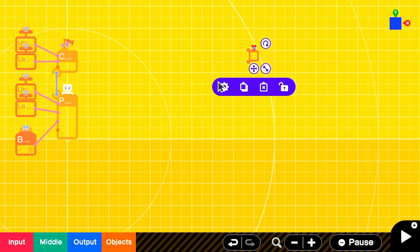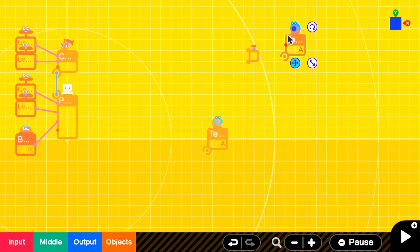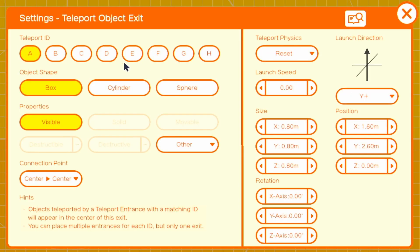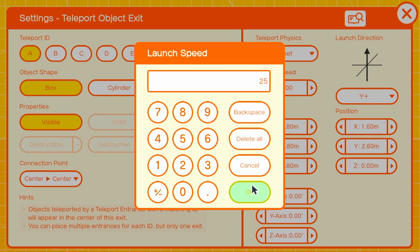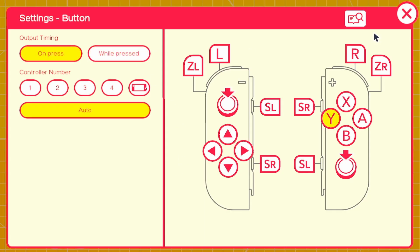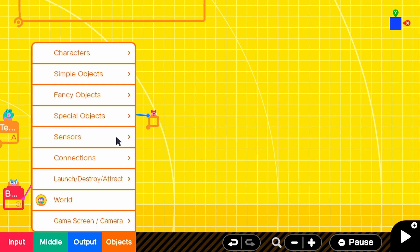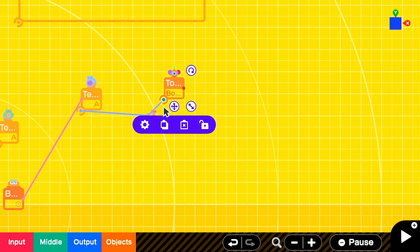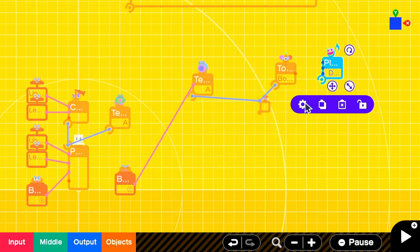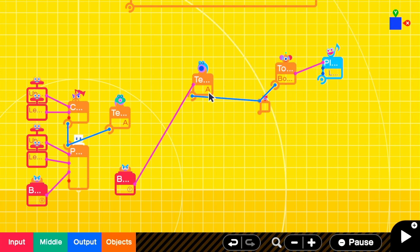We'll make it non-solid so that it goes through objects, and give it zero gravity. Then we'll add in a teleport entrance and teleport exit on the A channel. We'll connect the entrance to the apple and the exit to the player. We'll want to launch the apple above the player, so we'll go into the teleport exit, reset physics, send it in the Y positive direction, and give it a launch speed of 25. Then we'll add a button — we can add a button press node on for button Y and set it to on press. This will activate the teleport entrance. We'll adjust the teleport entrance to only teleport the apple object so that we don't send our player flying into the sky.